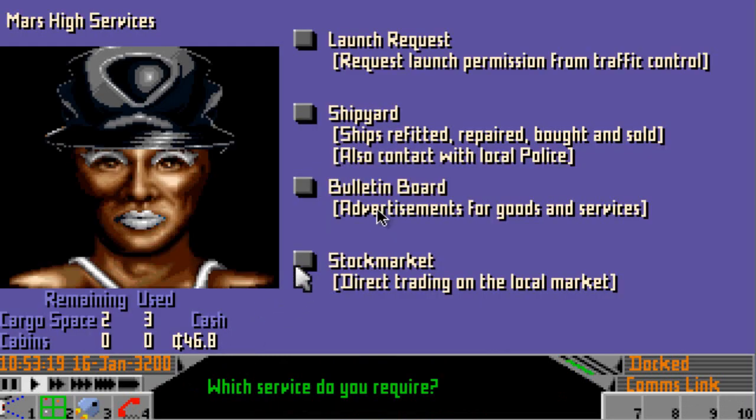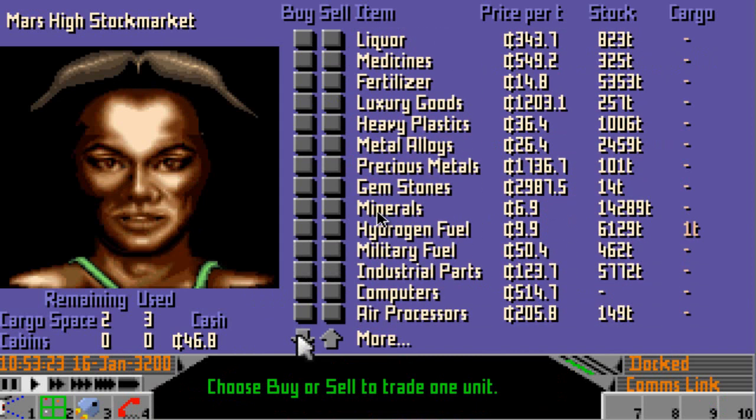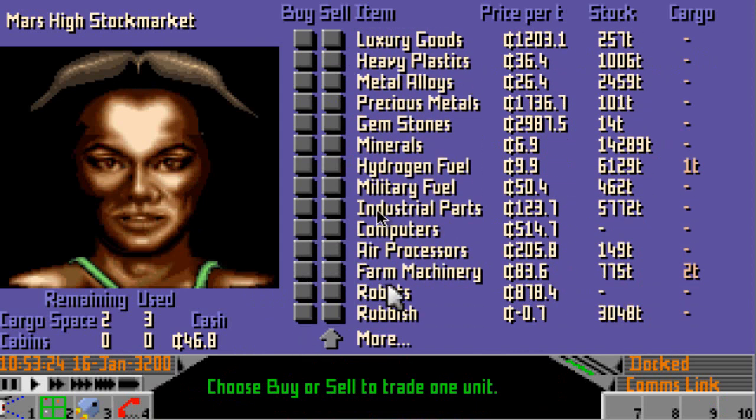We've paid the landing fee. So if we go to the stock market we can see that farm machinery is worth 83.6 credits and we bought them for 63 or 64 — I can't exactly remember — but we're making a profit of 20. So we shall sell those. And look at that, we have 214 credits in cash now, so things are looking good.